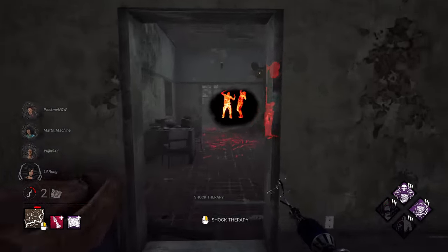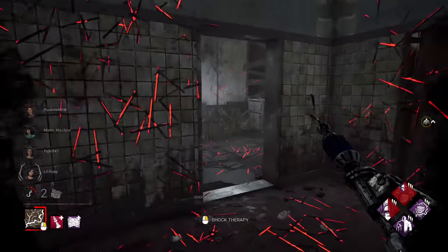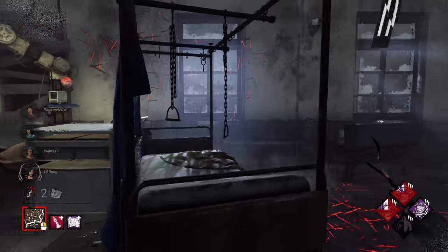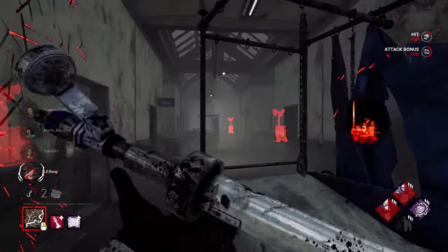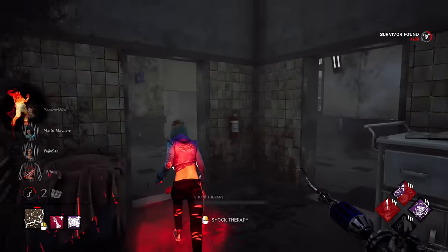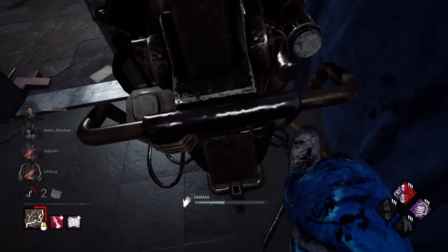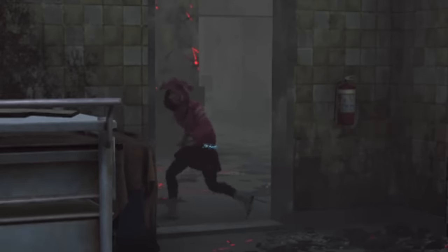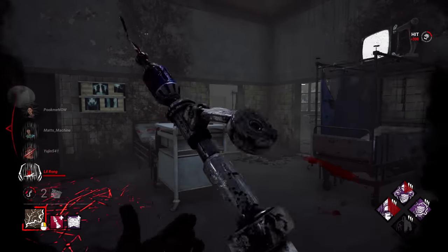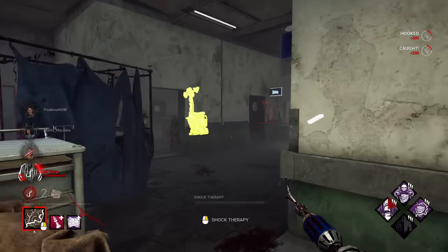That was a massive static blast. We'll go ahead and face the wall like an idiot and just hang out. Let's get a big old static blast coming in. Bang — be very careful, this gen is so close to being finished. She's got the terror radius on her. I'm in a hallucination, bro, I'm not real. I think Ada was the only one that didn't know what the hell was going on.